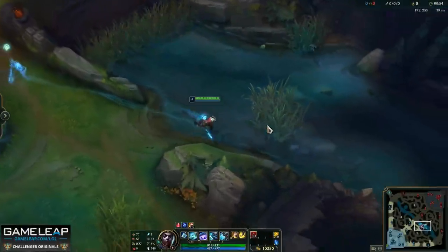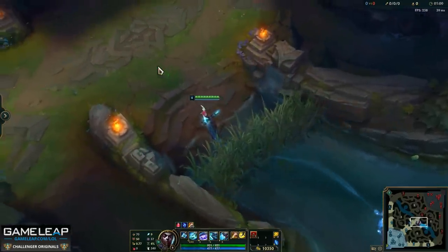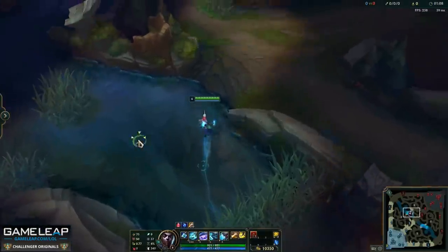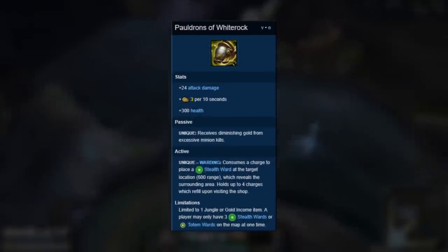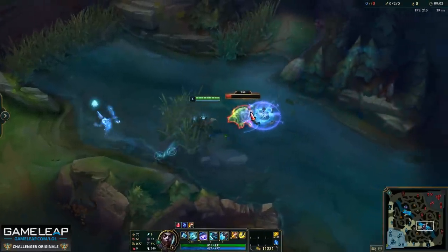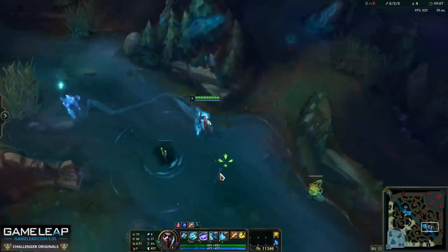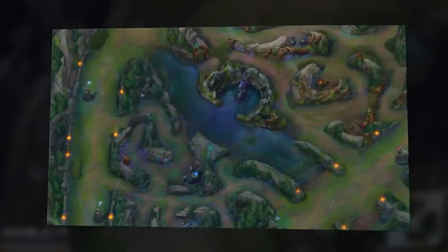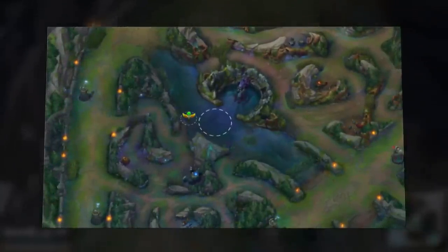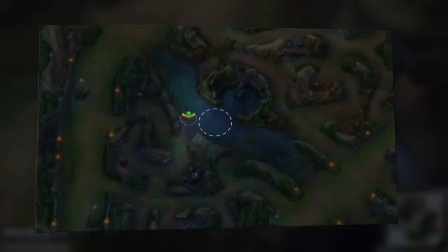If you're playing mid lane, jungle, or support and have a control ward, consider putting it in the pixel brush. The game also clues you in by showing where the scuttle crab goes when it dies. You want to place a ward towards the outside of the scuttle's speed radius — that lets you spot most of the ramp heading up towards blue buff and junglers that take the blast cone.